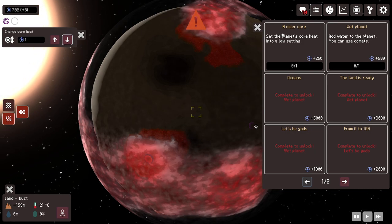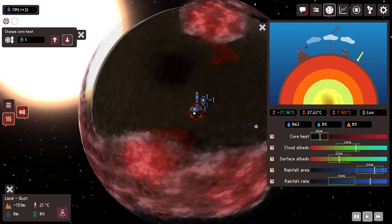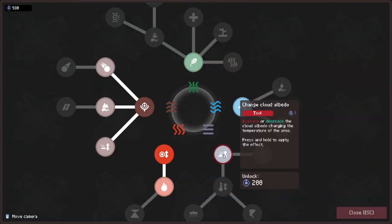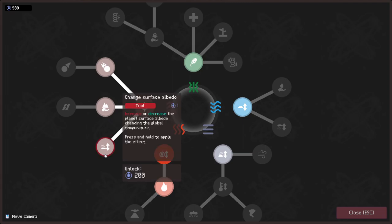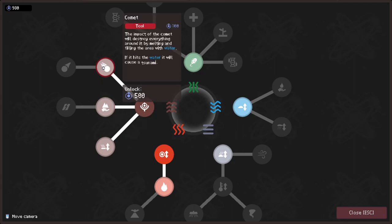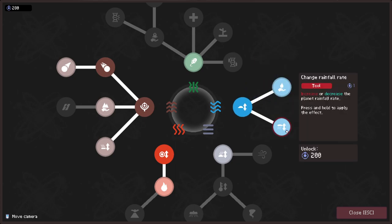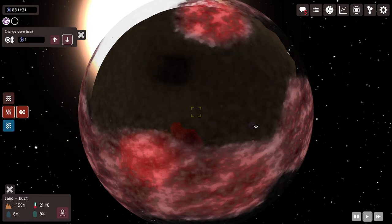Добавьте воду на планету — мы можем использовать кометы. Давайте добавим воду. Можем идти в глобальную температуру. О, комета! Давайте комету! Больше воды, больше. Продолжаем — получается. Мы добавили воду с помощью кометы — это было интересно.